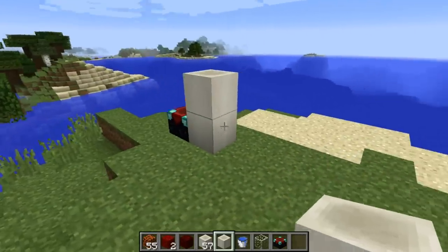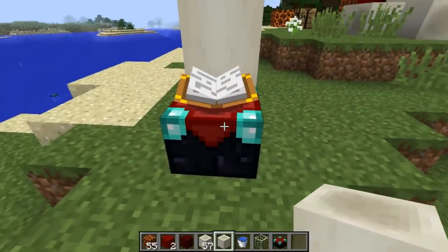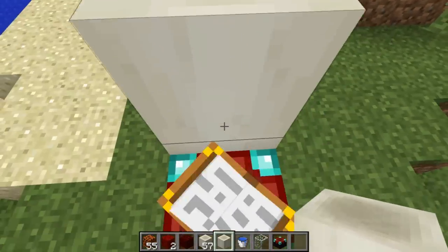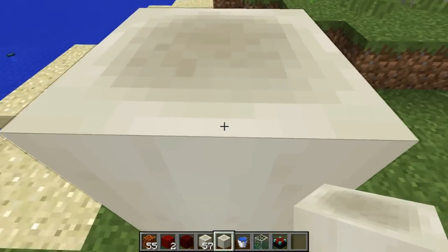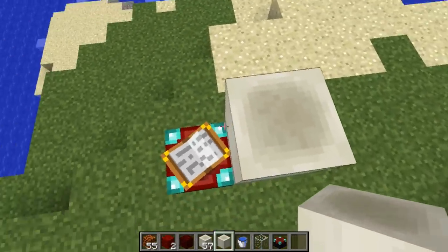I also tested this with jumps that you can make but are not one block high. For instance, you can jump onto the enchantment table and actually make this jump from the enchantment table to the top of this two-block-high wall here. But you don't auto jump - you have to actually manually jump to make this one.